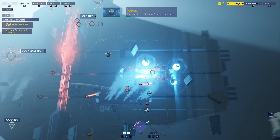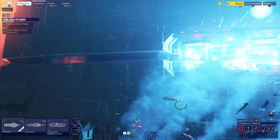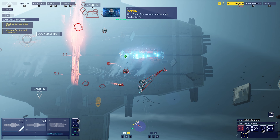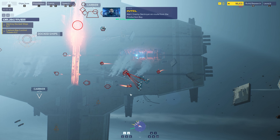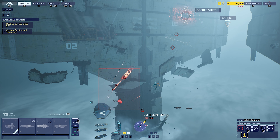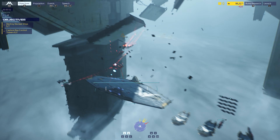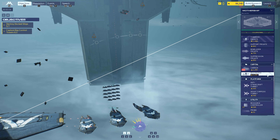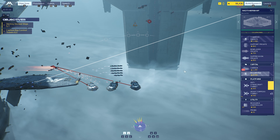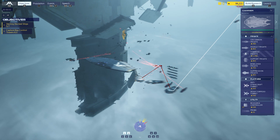Two ship docks remaining. Carrier has been engaged. Enemy destroyer en route from the production bay. Mothership under fire. Help the mothership out - we are going to roll out some capital ships. We're going to get some turrets going as well. Fleet Corvette taking heavy damage. Friendly captured.